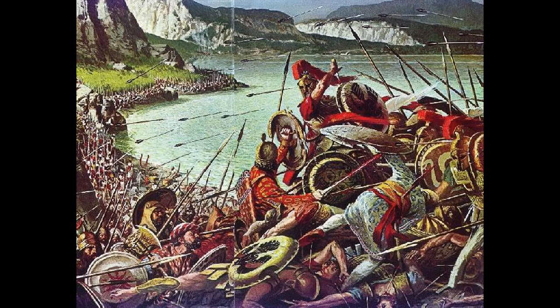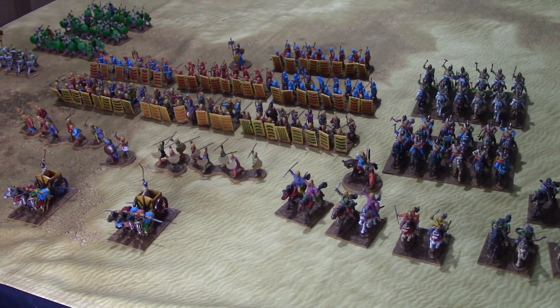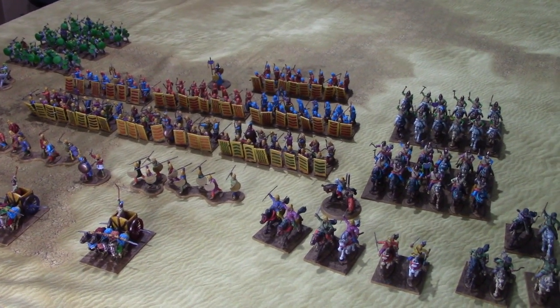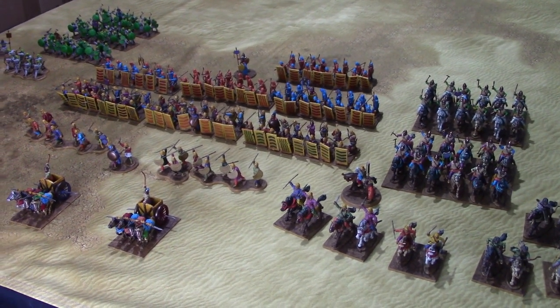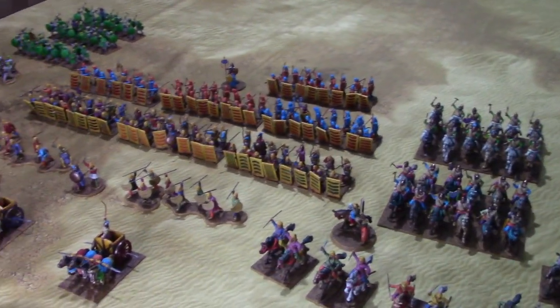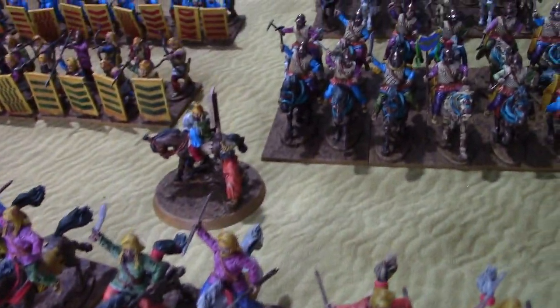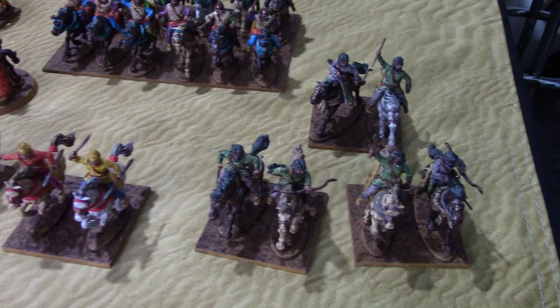Let's get on and see the board layout and survey the armies for today's game. Here's the Persian force I'll be using today. It's models we've seen in previous battle reports but this time it's an all-Persian force. I managed to dig out some extra models and get them painted up. We've got four individual divisions, the first of which is a cavalry division with their leader. Two units of medium cavalry and two small units of light cavalry behind.